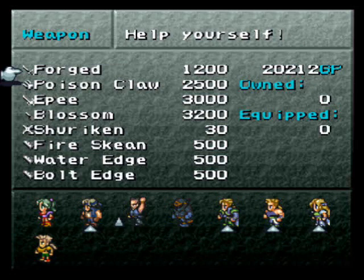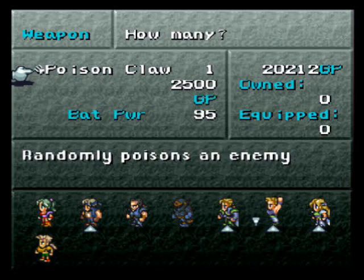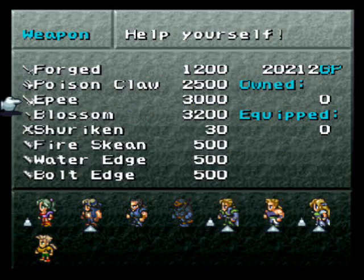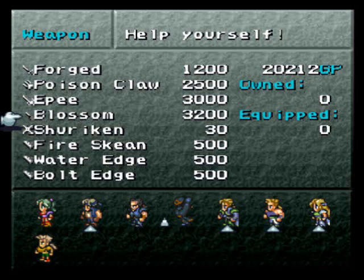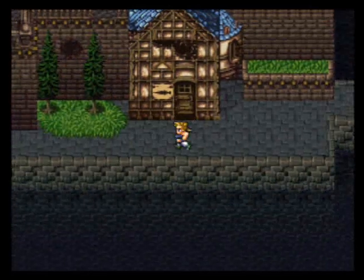Alright, so the weapon shop here. We've got a new weapon for Cyan, the Forge. Poison Claw - actually if you've got the Genji Glove it wouldn't be too bad to keep it on Sabin. You could have him with this and the Fire Knuckle, that'd be pretty nice. There's a new sword - and Blossom, a new weapon for Shadow, though I don't even know if he's still with us at this point. I'll give Celes an Epee. I don't think I'll give one to Edgar, although I might change my mind off screen.